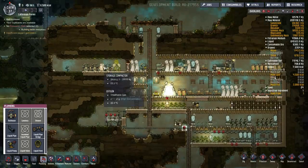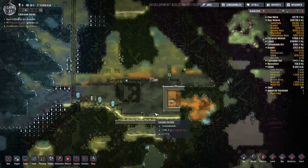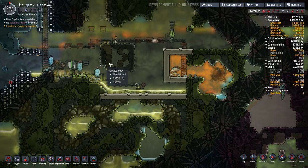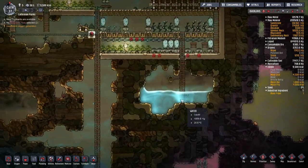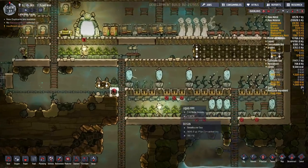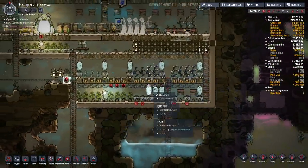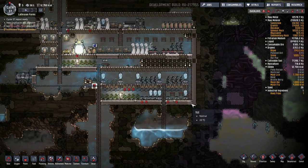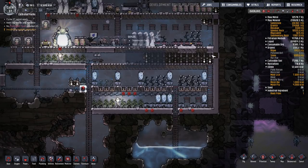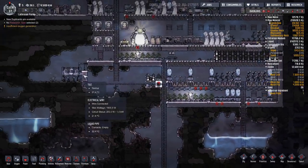We have now placed the water purifier over here, which will use sand to purify our lovely polluted water from down here — which is rather cool. It turns out that the weezworts are doing a fantastic job. I have now removed the pump from down here because this will now be providing all of the clean water for our plants, which will eventually all be bristle blossoms or the sleet wheat, depending on how cold I can make this room. Limiting how much oxygen transfer happens might be a good idea, because right now a lot of the cold simply escapes into the base.